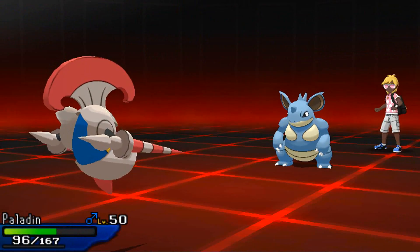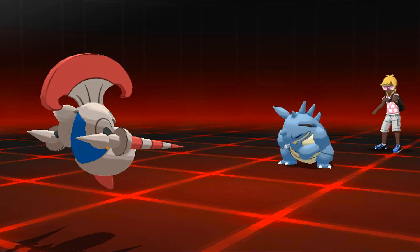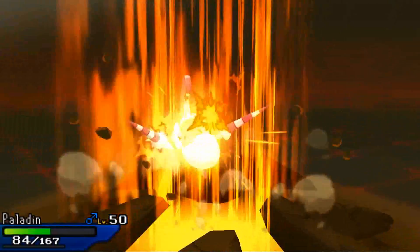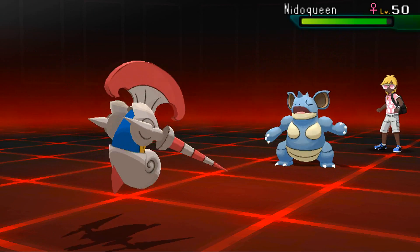I'm gonna switch into my Scavalier as my opponent predicts that very nicely, going for Earth Power. That was actually a pretty play because I have no Ground resistance besides Rotom itself, and Rotom doesn't want to stay in against Nidoqueen. So good play on my opponent's part - he's able to 3-KO me with Earth Powers.